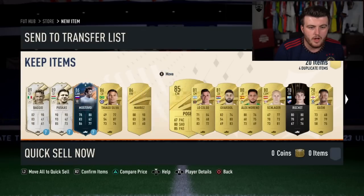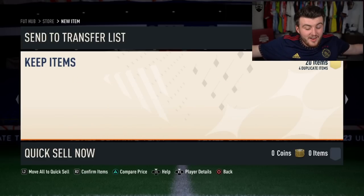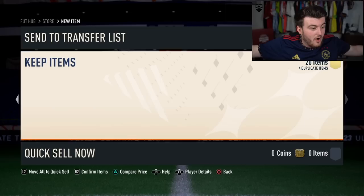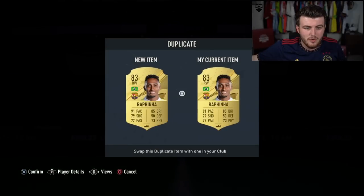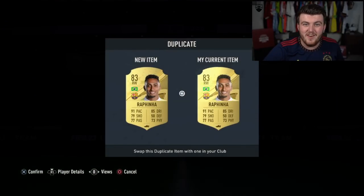Why does he have two lone icons? I thought he packed another icon in that pack then. Rafinha — nice. Rafinha's big. Pogba in there as well. Two walkouts. Guardiol. He got two icons — I don't know why he got two icons, but I thought he just packed an icon there because it should only be one icon, I believe. That's a W. Rafinha there as well — is he tradable? He's untradable. That's a shame, but again, not a bad pack.